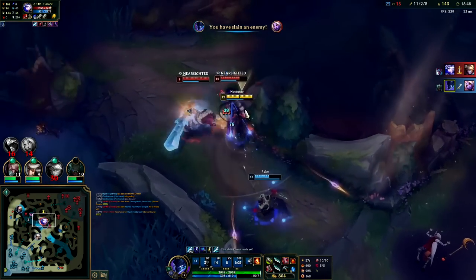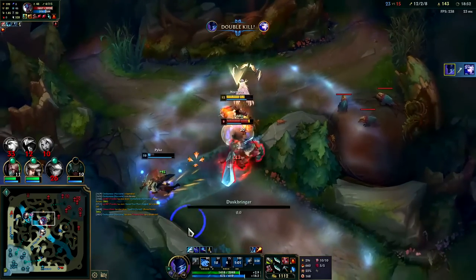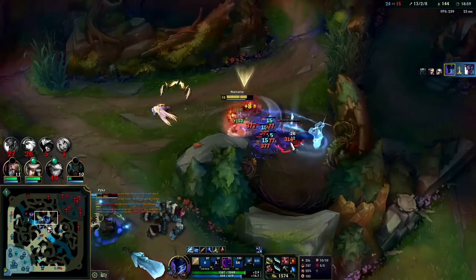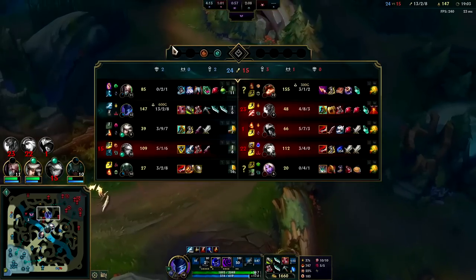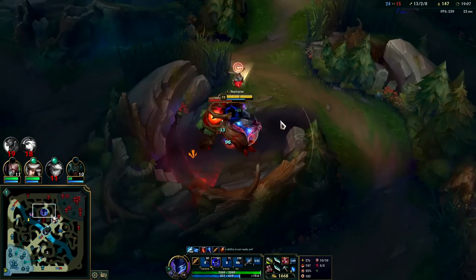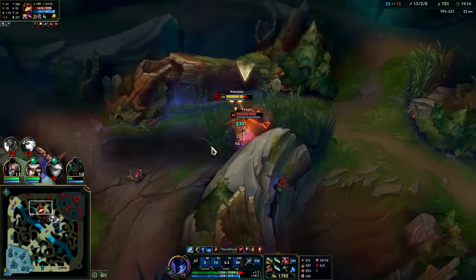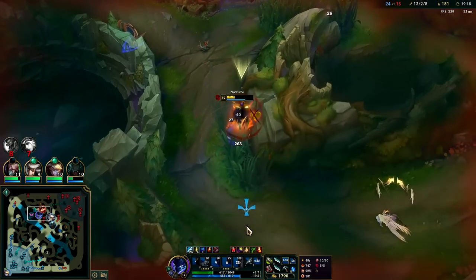Got her with blue Smite, W on, Ignite. Get my Q on this guy — he's doing some damage but not a crazy amount. Plated Steelcaps are definitely helping him survive a bit longer. That fight didn't do much though — it was a one-for-two which is good for us, but all we got out of it was a red buff. We'll take Herald off it but it's not a crazy fight.